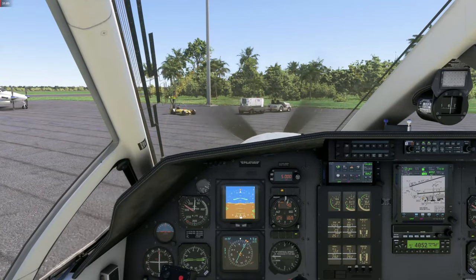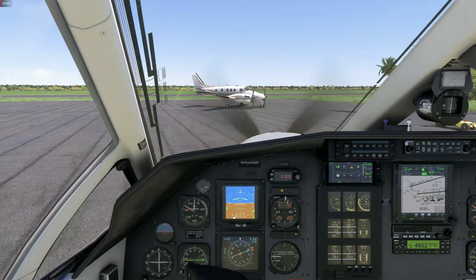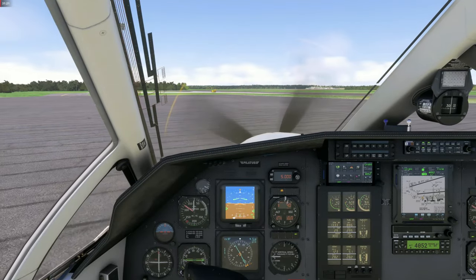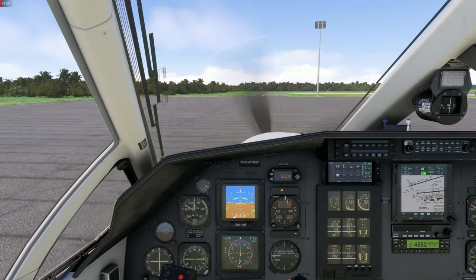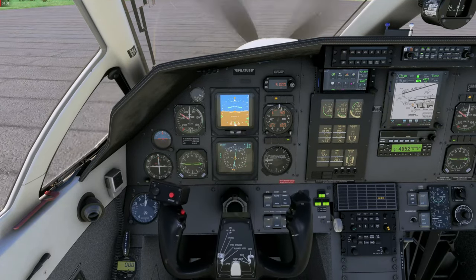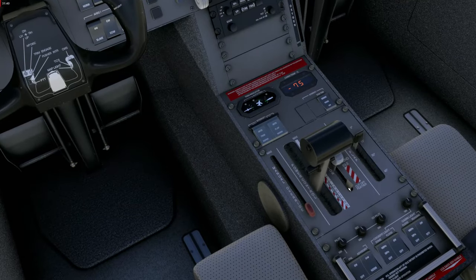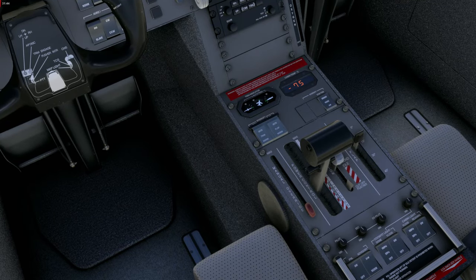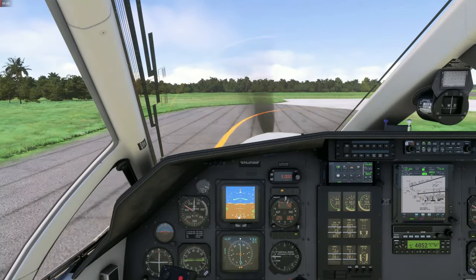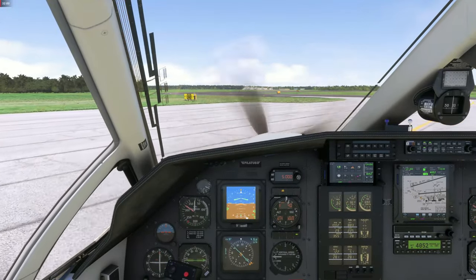Now let's request our taxi clearance. We toggle on the taxi lights. We are cleared left and right so let's move. In case you are wondering why the yoke moves when turning with the rudder pedals: in the Pilatus PC-12 the aileron and rudder are linked together, at least until reaching a certain airspeed. So when doing our flight control check you can see both moving in sync. Flight controls are checked, trims are set — the trim indicator shows everything in the green band.